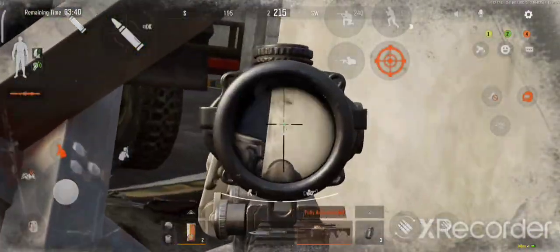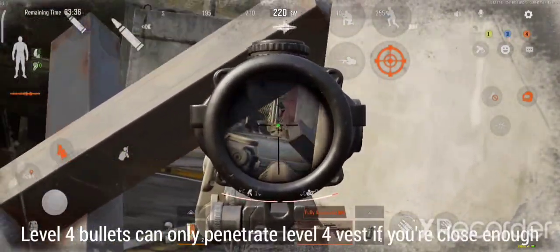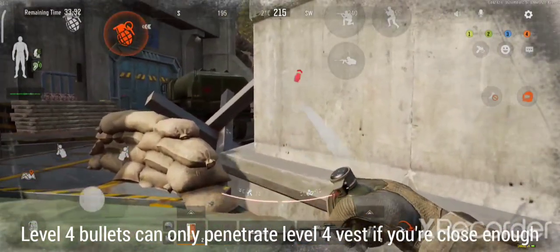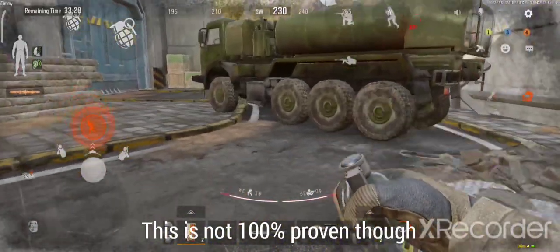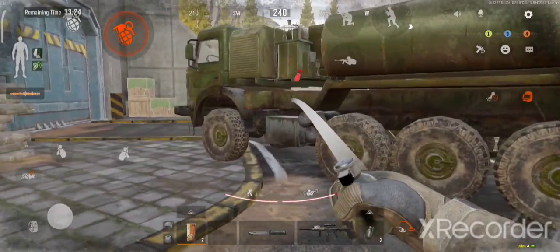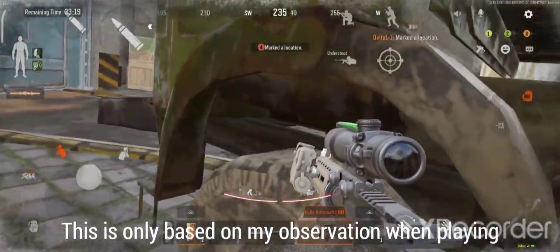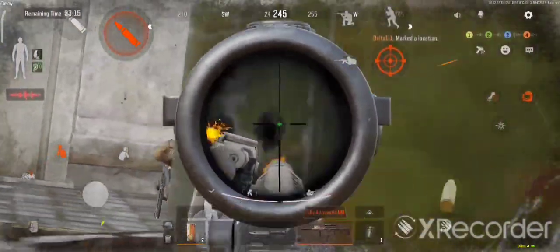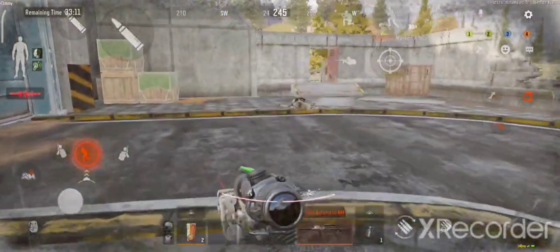What about level four bullets? I don't have fully confirmed information, but based on what I've noticed, I believe level four bullets can only penetrate a level four vest depending on how close you are to the player. If you're far away and shooting with level four bullets at someone wearing a level four vest, the chance of penetration is low. If the player is very close, the chance of penetrating the armor is very high.